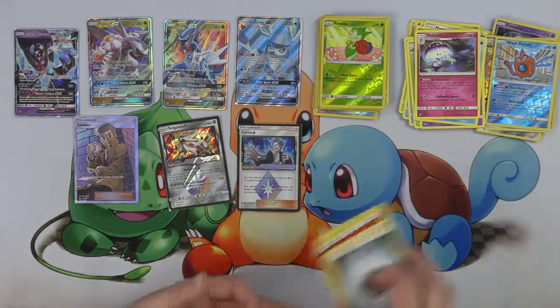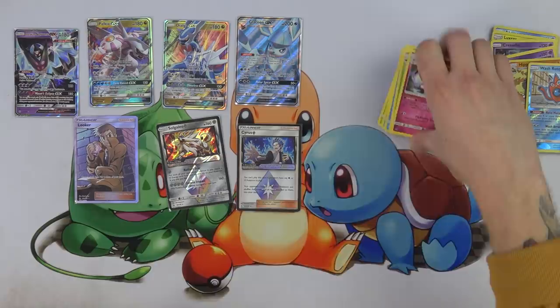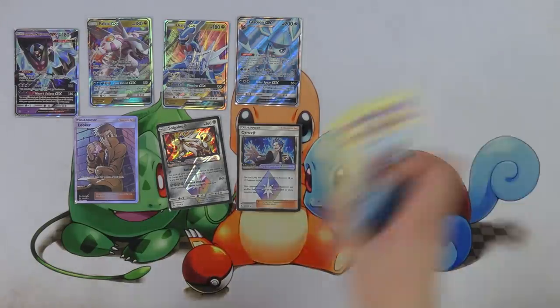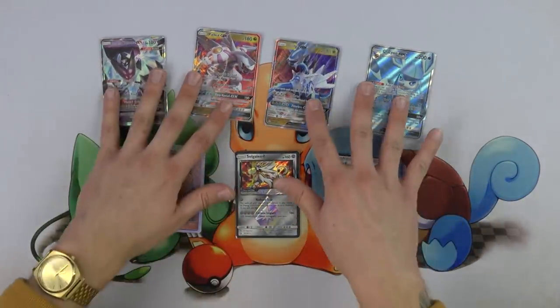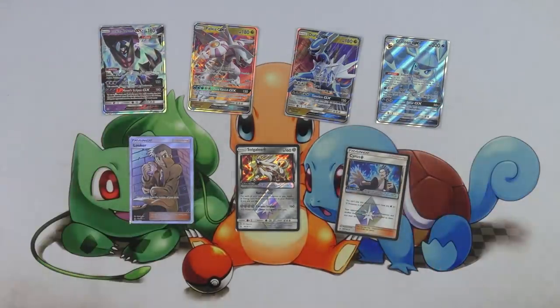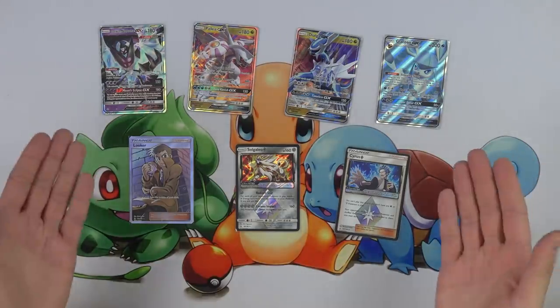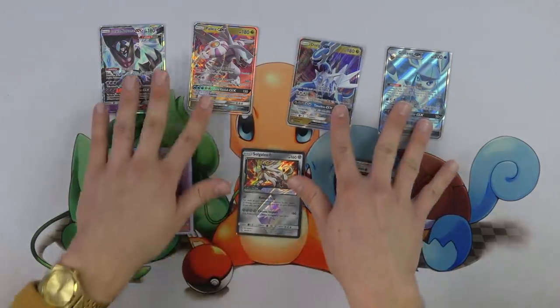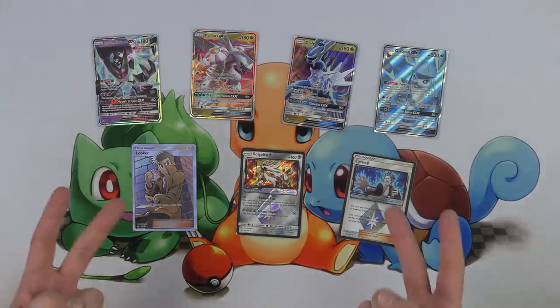That does it for my very first Ultra Prism booster box. I know it took a while — that was intentional because this is my very first one, super excited to open it. Shout out to Mikey for letting me open his judge box. I love that Solgaleo Prism, I love the Arceus Prism, very cool cards. The Glaceon as well, even though she's got text up to her mouth. And the Looker Full Art — I think these two are probably my favorite pulls. Thank you all for watching — make sure to like the video, subscribe to the channel, check me out on Twitter at EnJoYFriend. Thank you all for watching, goodbye.